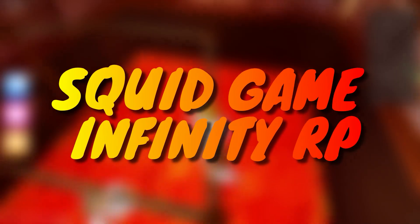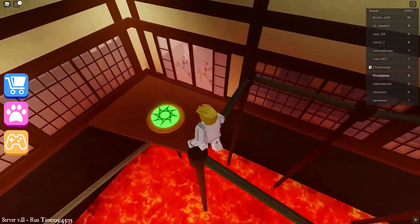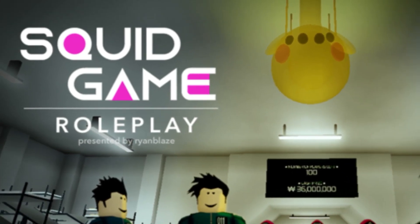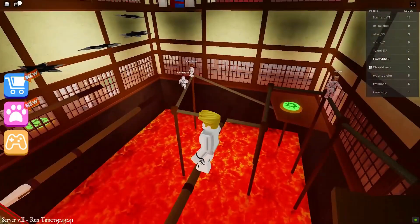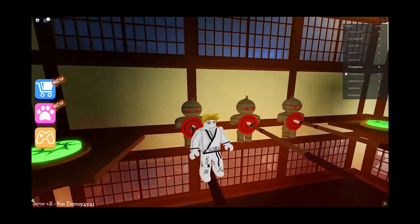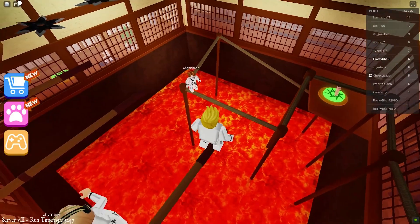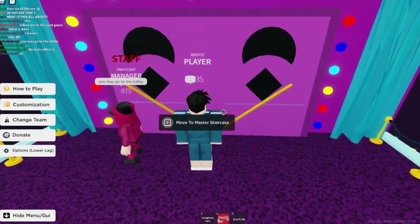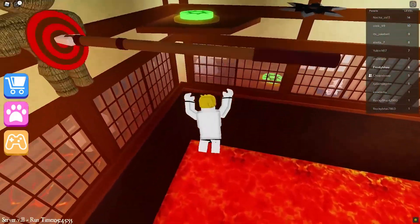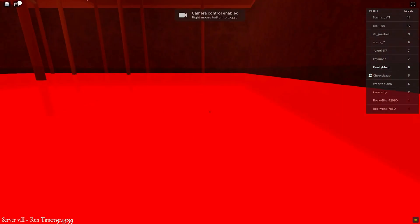You might think the Squid Game trend is dead, but it's very much alive. Roleplay your favorite characters in an all-new experience based on the hit Netflix program. This game includes a reconstruction of the Squid Game facility. You can play any character you want — worker, player, soldier, manager, frontman, VIP, or even the mastermind behind the game. This game is still under development and as such is full of bugs and glitches, but that's no excuse for you to not try it out.